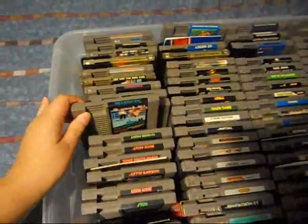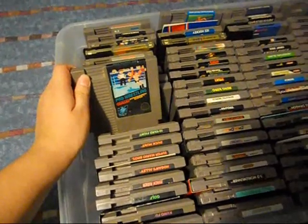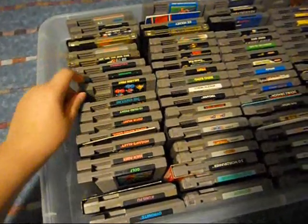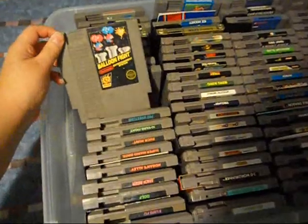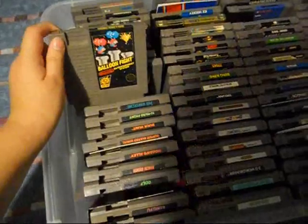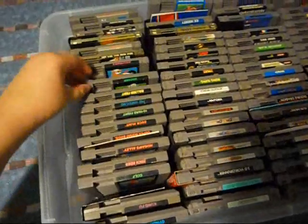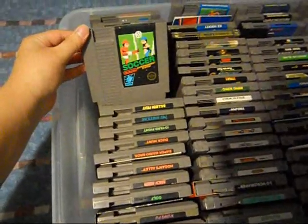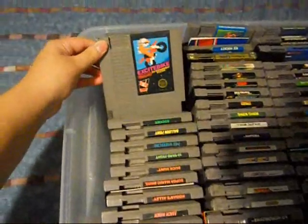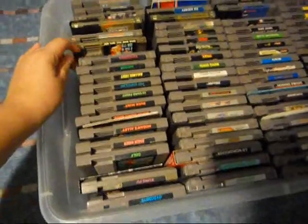Ten Yard Fight. Here is Pro Wrestling — I don't really know all the moves in this game, so I can't really enjoy it all that well, but it seems pretty fun. Balloon Fight, which is one of my favorite black box games — it's super fun. If you see it, pick it up. Soccer: not the best soccer game on the NES, but still pretty fun. Excitebike — my only non-five screw black box game. Classic, of course. I want to find the five screw version, though.